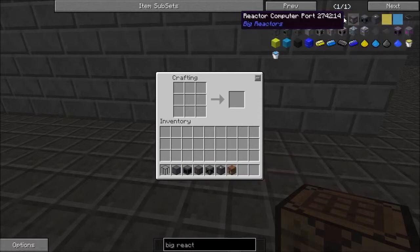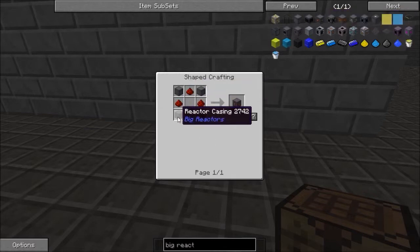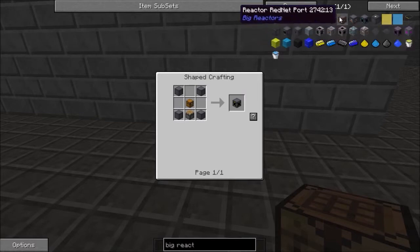You're going to require a power tap, which needs four redstone and four of the casings. For access ports, you need two of these. Each one requires a piston — which everyone hates to craft — chests, and four reactor casings. So you'll need eight casings total to make the two access ports you require.